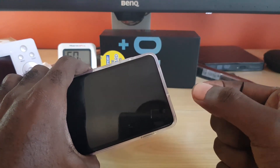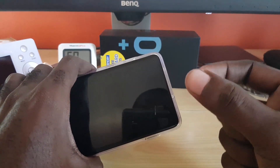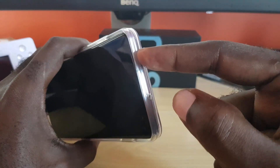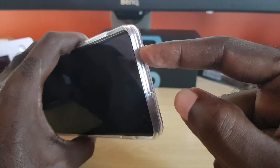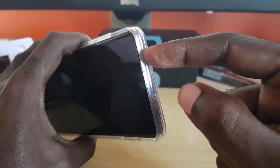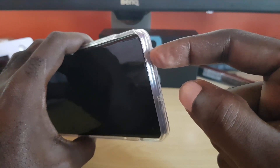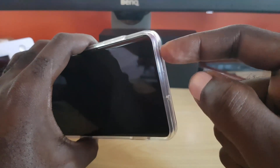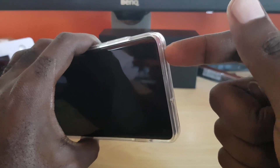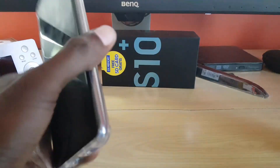If the SIM looks split, flexed, or bent, that can prevent it from making proper contact with the internal mechanism, which can cause intermittent or dropped signals. If the SIM card looks fine — flat and making perfect contact — simply put it back. However, if it's bent or torn, you can try to flex it back into place, but I recommend going to your carrier and having it replaced. They'll be able to return you to your old number.